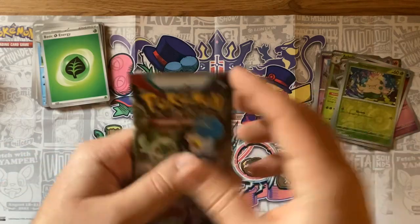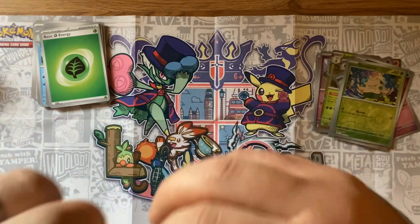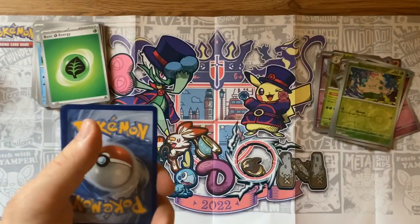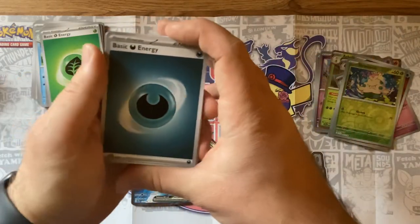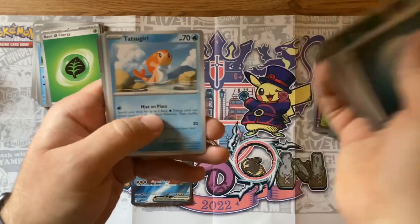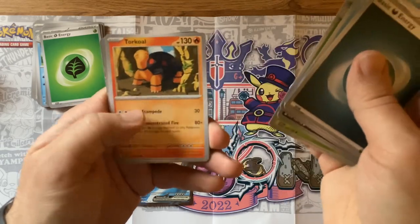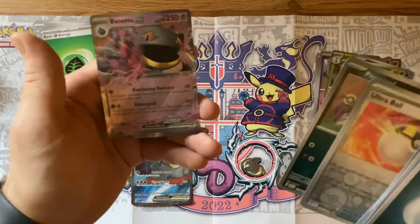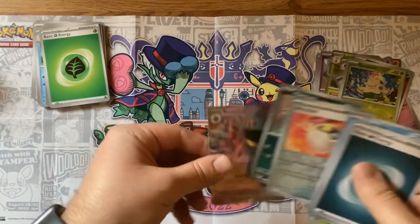We're gonna just flip over the one energy. That Great Tusk is going to sit right here because that's a pretty card. Slowpoke, Wattrel, Zangoose, Croagunk, Tatsugiri, Scovillain — love Scovillain, I use it on my team. Toedscruel, Ultra Ball, Pawniard, and the Baxcalibur EX — very nice pull indeed.